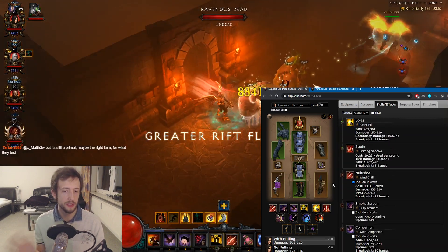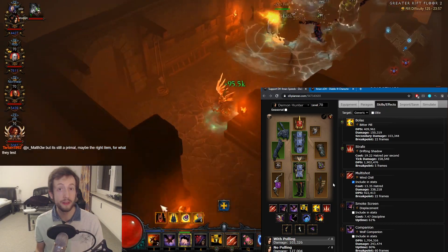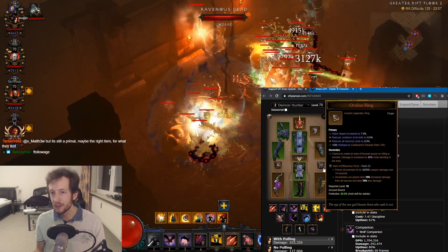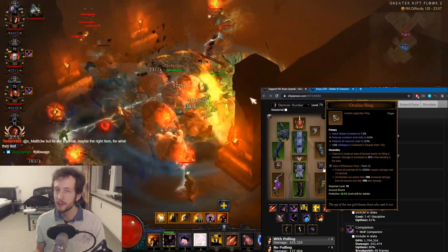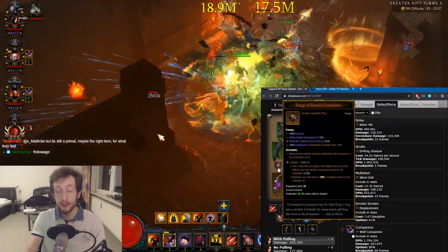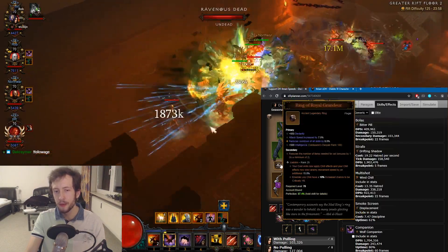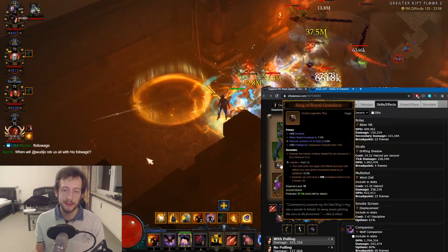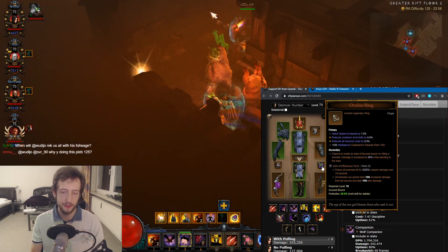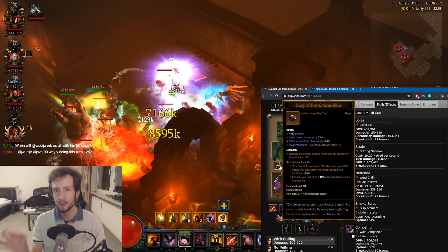It comes down a bit to which setup you're running exactly — we have a few different variations. The rest of the general setup is typical support stuff like Oculus Ring, which you always want to have. You have Ice Blink and Toxin for example. One thing you need to know about Ice Blink is only one can be applied, but Toxin can stack from supports, so every support needs to run Toxin and only one has to bring Ice Blink. So you have to coordinate a bit with your party members.